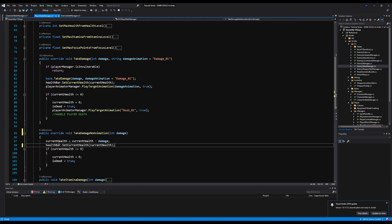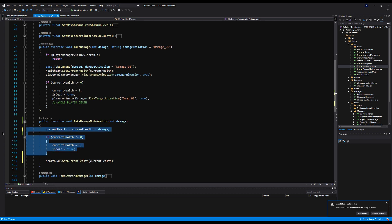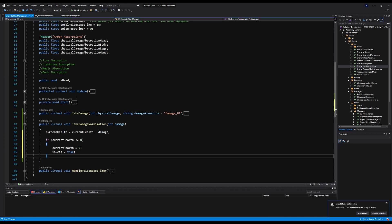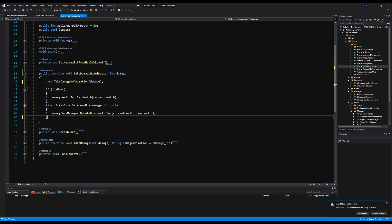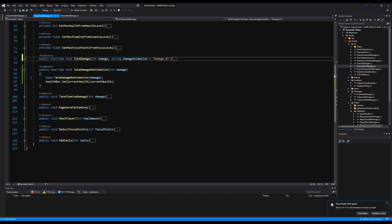We actually need to add healthbar.setCurrentHealth in the player's TakeDamage — otherwise it wouldn't update our health bar if we took damage with no animation. What I'm going to do is copy all this code, because it's basically going to run for both the enemy and the player. I'll say base.TakeDamageNoAnimation passing the damage, go over to the base class and paste in that code. On the enemies, I'll put base.TakeDamageNoAnimation as well, and delete the redundant code since it's already included. This checks and updates our health bars accordingly.